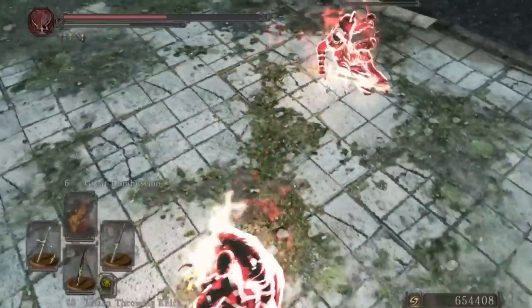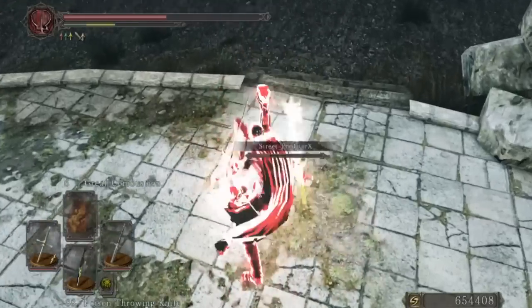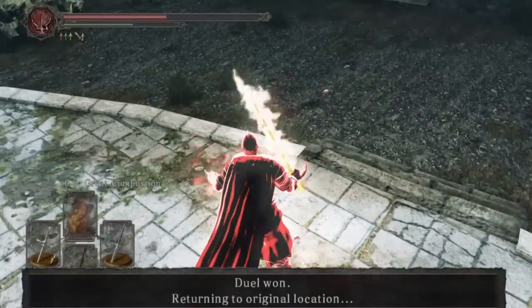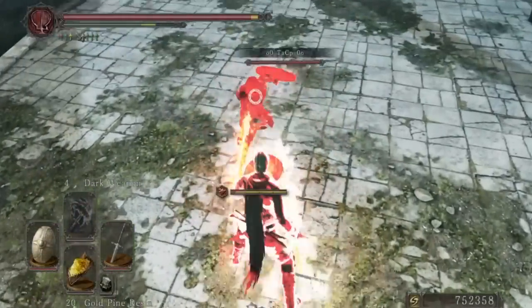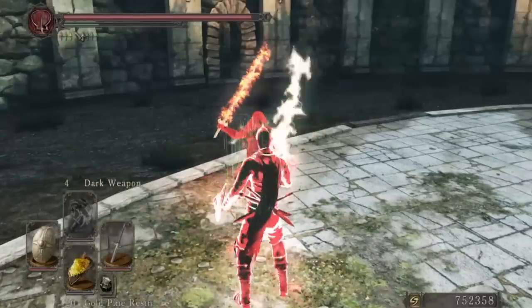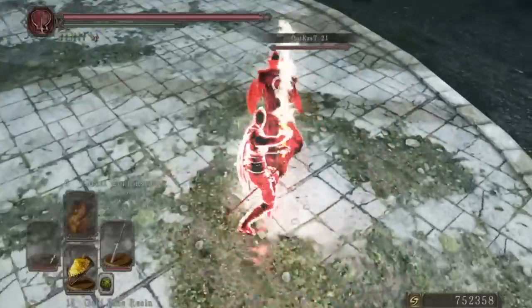The Drake Blood Greatsword requires 20 in strength and 18 in dexterity, and it has E scaling in strength and S scaling in dexterity, so it's a dexterity weapon. Why did I not mention it in the other video? Because I never thought about anything special — I played with it a lot, it was normal. The only thing it had going for it was stamina consumption and some quirky stuff.